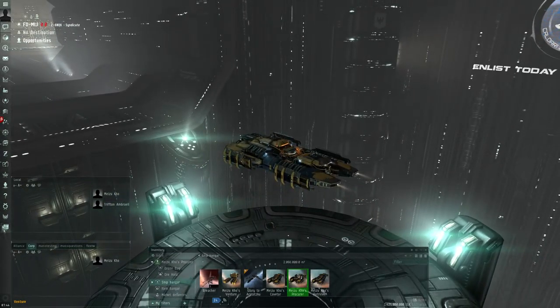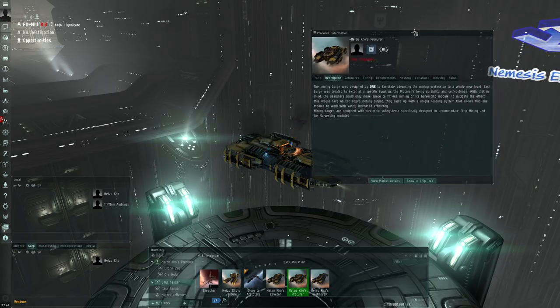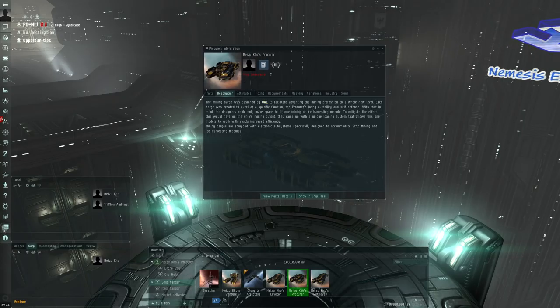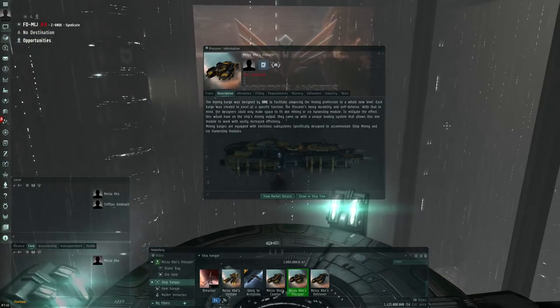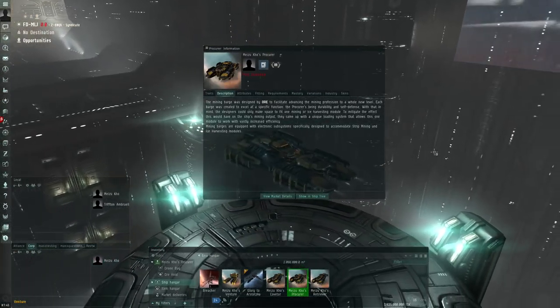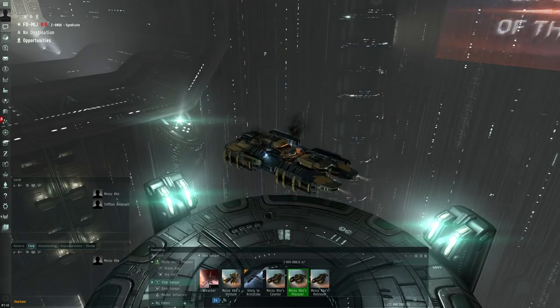Now when it comes to stat changes — and there are stat changes — what I like is if you go to Show Info we'll start with the T1 ones to show you the philosophy. This is the Procure, and the description says the mining barge was designed by ORE to facilitate advancing the mining profession to a whole new level. Each barge was created to excel at a specific function, the Procure's being durability and self-defense. So the Procure is going to trade yield efficiency for durability and self-defense — looks pretty good.